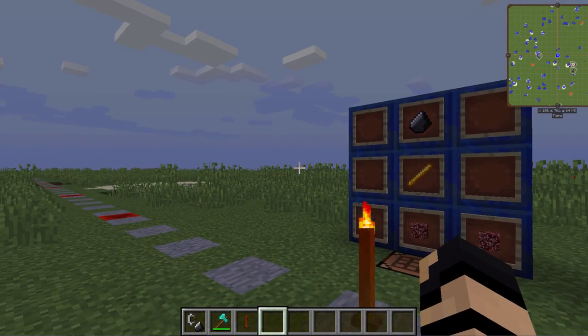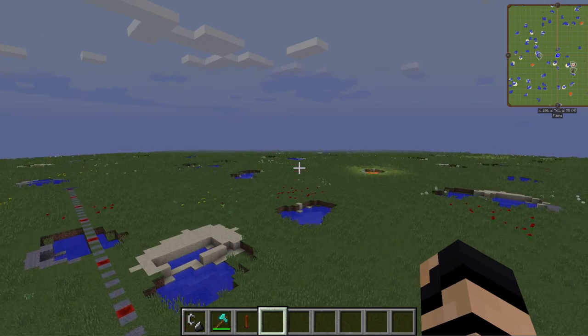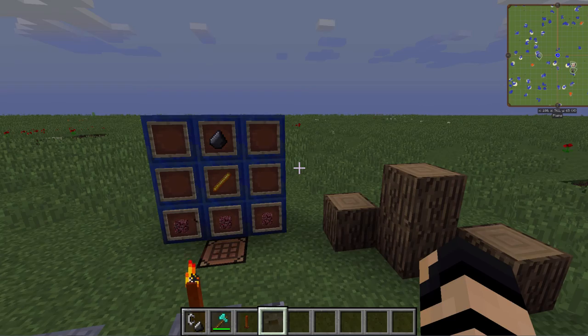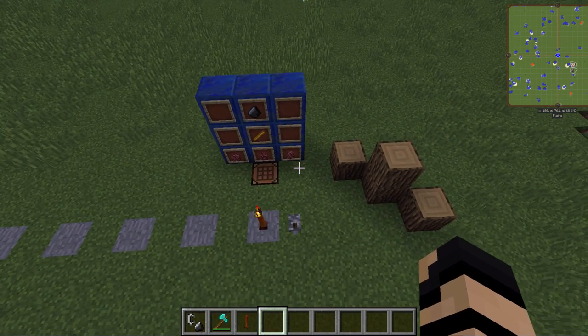Now, it didn't actually stop the rainstorm. If I go up really high, it's not going to make any difference. If I come down, it's not going to make any difference. It's essentially about a five-chunk radius.